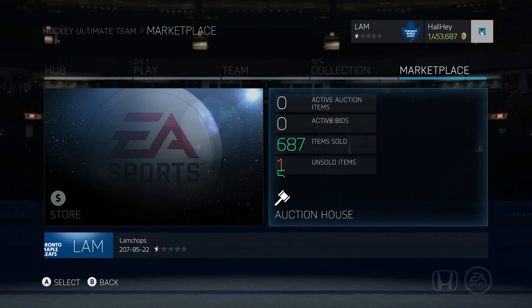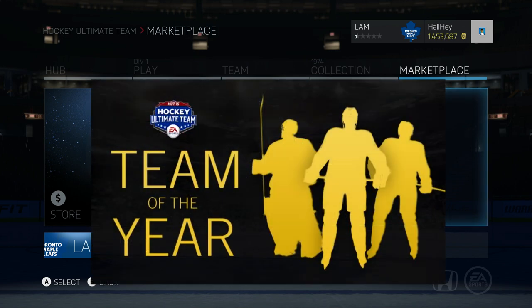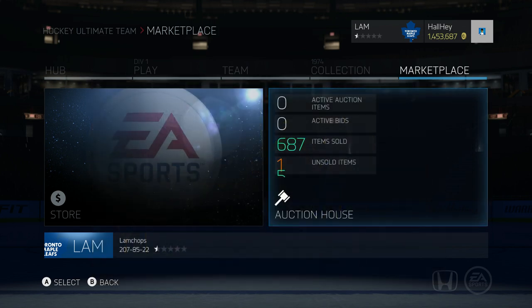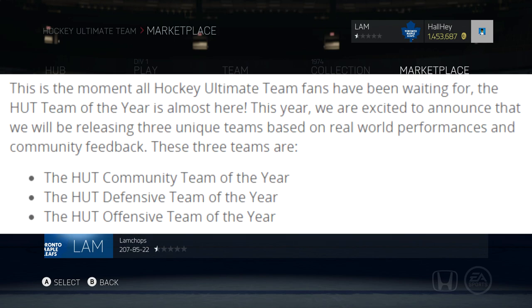Before we get into the meat of this topic, I want to go through EA's article — I'll link it in the description box below. I want to bring some information for people that don't know anything about Team of the Year yet. As you can see, there are three Team of the Years this year: a HUT Community Team of the Year, a HUT Defensive Team of the Year, and a HUT Offensive Team of the Year.